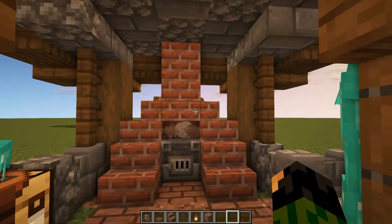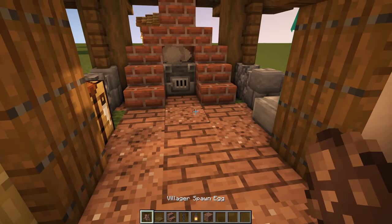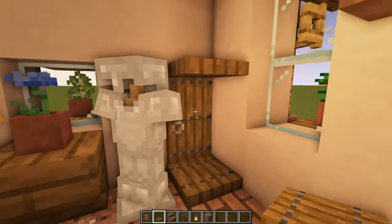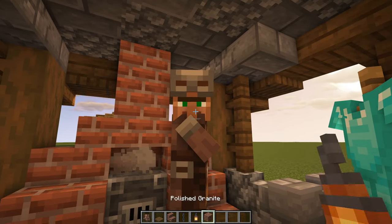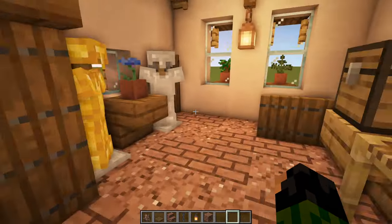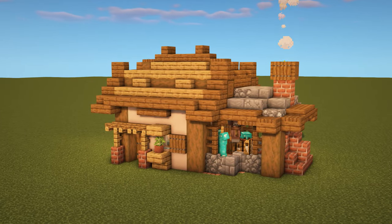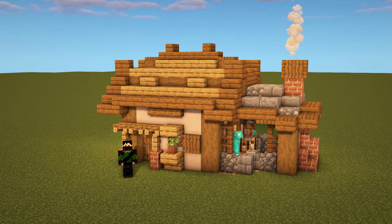If you want to get a villager trapped inside so they stay safe from outside elements, place a spruce trap door on the top part and the bottom part of this door and fold them upwards, then spawn in your villager or move him over. He becomes an armorer as you can see, and he'll try to get out but has no possible way. You can still climb out of that door nicely by pressing shift. And that everybody is going to do it for this tutorial. I really hope it helped you out if you were looking to build a house for your armorer. Thank you so much for watching and I will see you next time, bye for now.